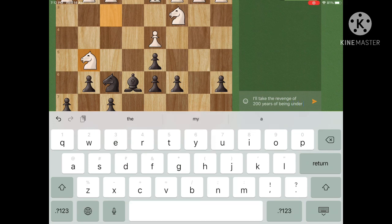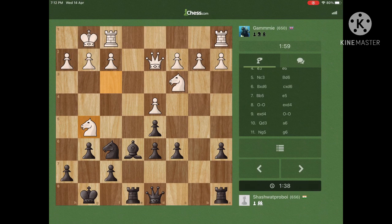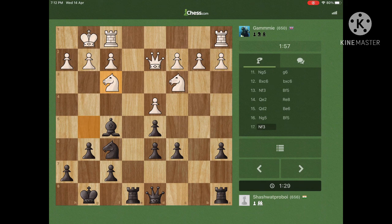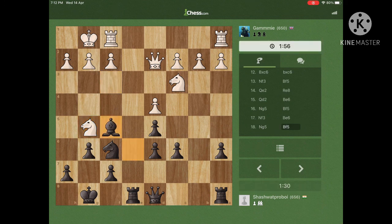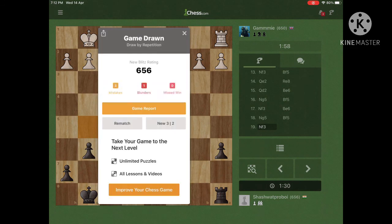He brought his knight to g5, I brought my bishop back to f5. Now he brings his knight back, I bring my bishop back. Then he again brings the knight, I bring my bishop. After this it results in a draw — very funny.